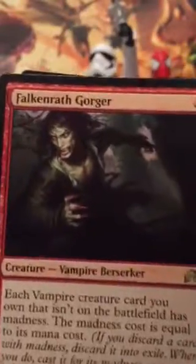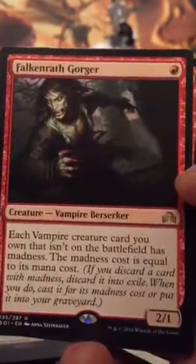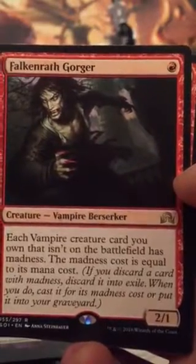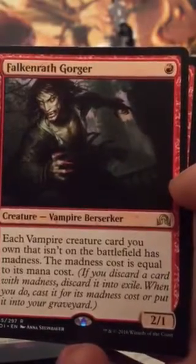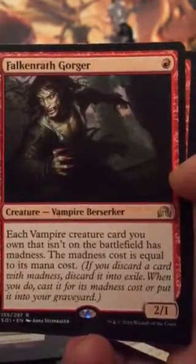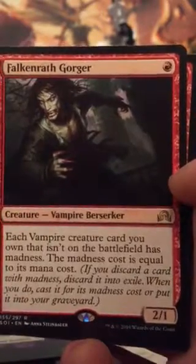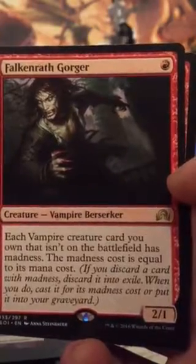Creature — vampire berserker. Each vampire creature card you own that isn't on the battlefield has Madness, and the Madness cost is equal to its mana cost. If you discard a card with Madness, discard it into exile. When you do, cast it for its Madness cost or put it into your graveyard.